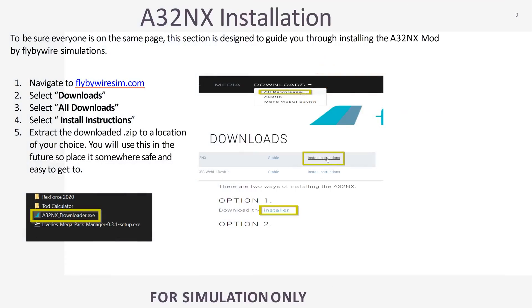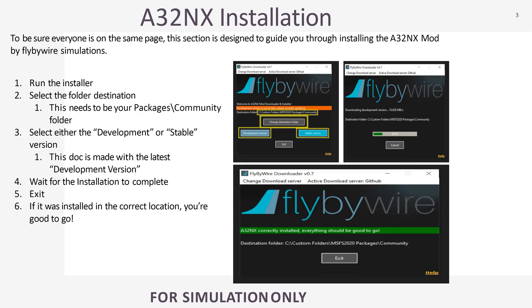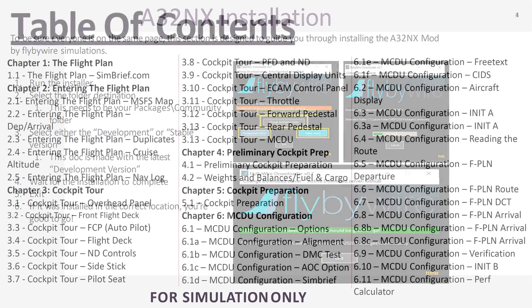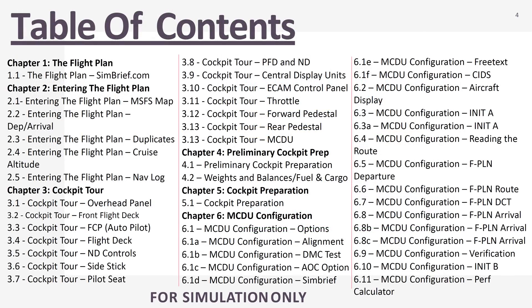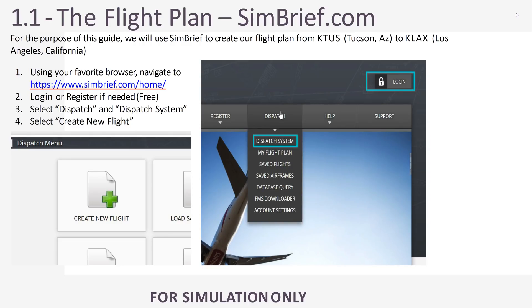My A320 guide walks you through how to install the A32NX mod by FlyByWire. For those who don't know, the A32NX mod takes the default A320 in Microsoft Flight Simulator and brings its functionality and features up to what I would consider study level simulation — and it's all completely free. Be sure to check that out.